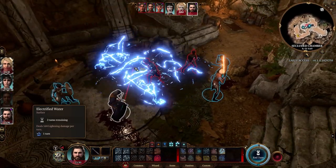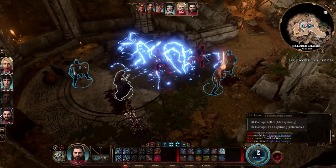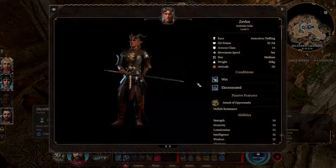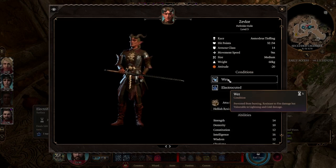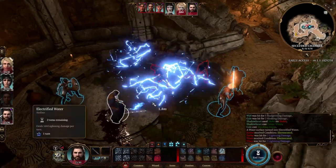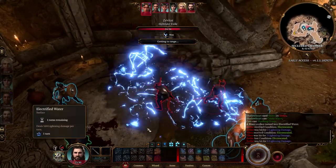I dealt damage to both of them — they took 1d4 lightning damage each. They're also vulnerable to lightning because they're wet: wet prevents burning, gives fire resistance (which Tieflings already have), but they're vulnerable to lightning and cold damage. They're also electrocuted, taking 1d4 lightning at the start of each turn from the electrified surface. But since they're vulnerable to it, they actually take 2d4 — very strong, especially if you keep hitting them with electric attacks.